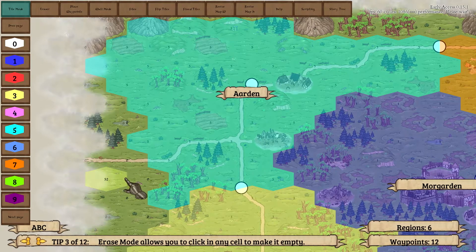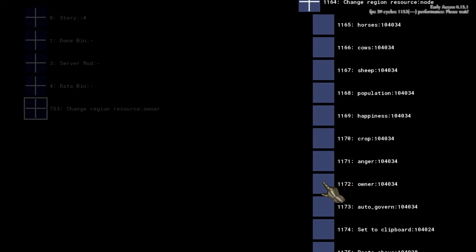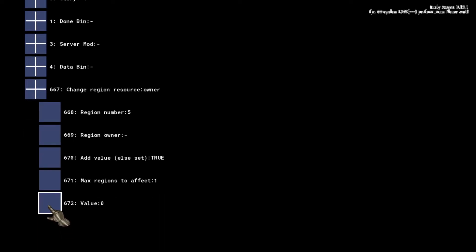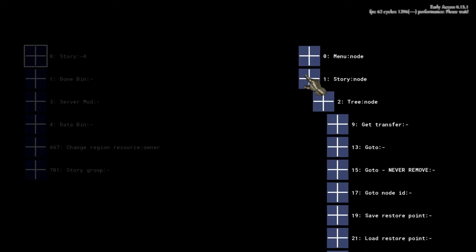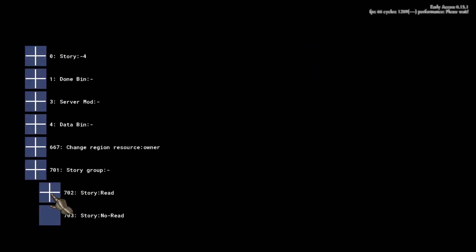The basics are done, but since we want the human player to start with an additional region, we need to set our first story node. Under region, we will add the change region resource node. Region 5, which is currently not tied to any player, will be set to local. Local is always defined as the player launching the map. The change region resource node is also the right place to adjust region-based values like population or happiness. If you don't change anything, the settings will always default to the core mechanics of Rising Lords. We will use another story node to write an introductory text to our scenario and attach an image as well. It's always a good idea to create a new story group node for a group of settings that are related, to keep your code clean and structured.